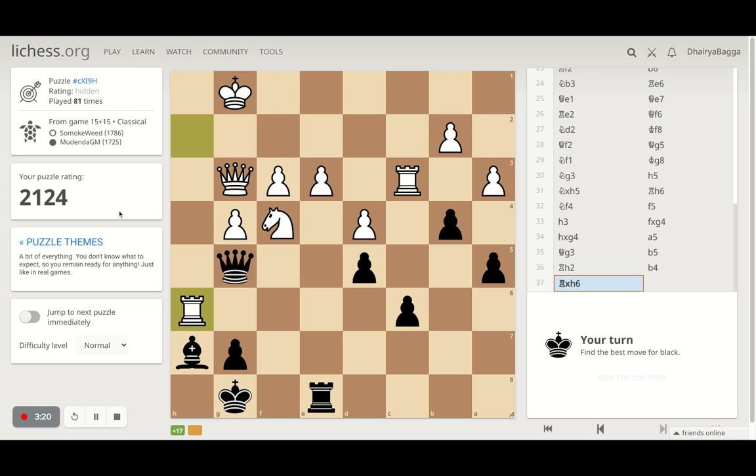Oh, and that is my peak puzzle rating so far. Anyways, this is the next one. What have we got here? Queen takes rook looks obvious, or pawn takes rook is also a move. What else? We have this rook also hanging for the time being.